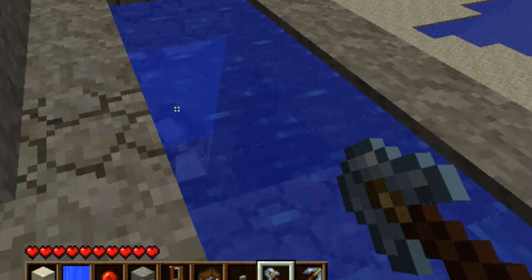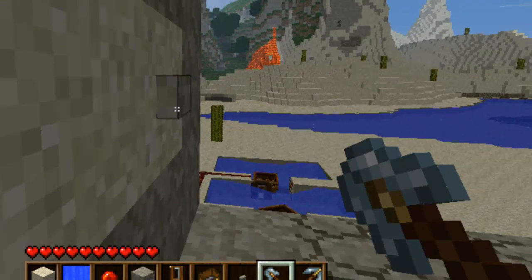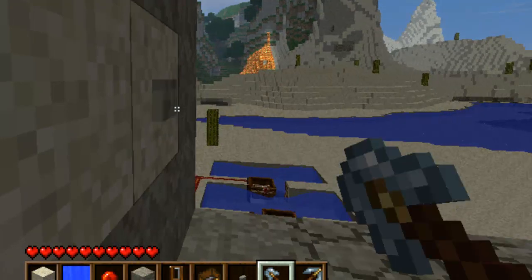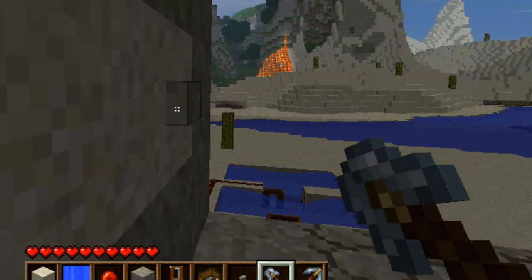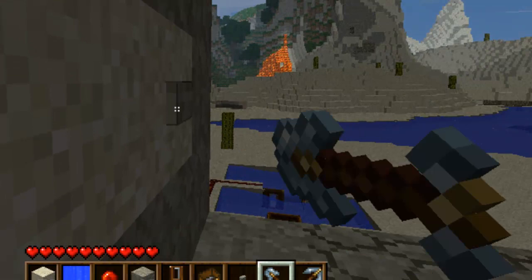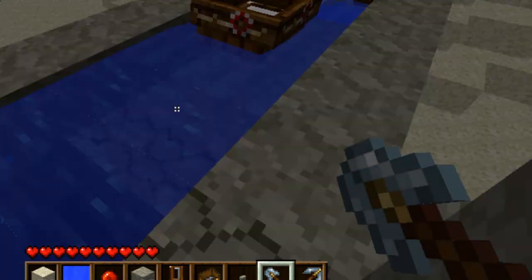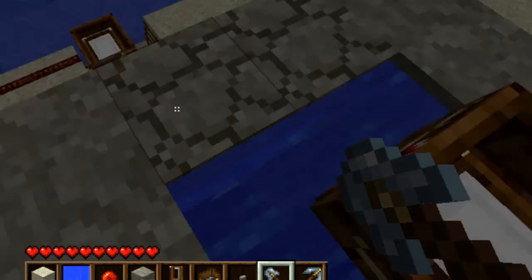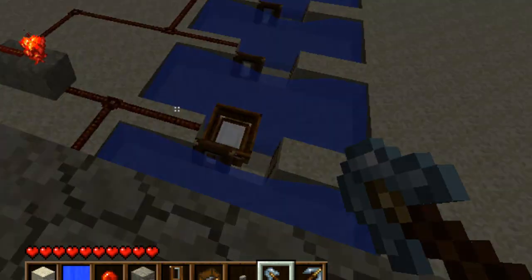I can see that it's getting kind of dark right now, so I'm going to start a new clip when I show you how to make this. Here's how it works — you can press it as many times as there are boats. That's basically the boat dispenser. I'll stop the video right now and continue once it gets lighter.